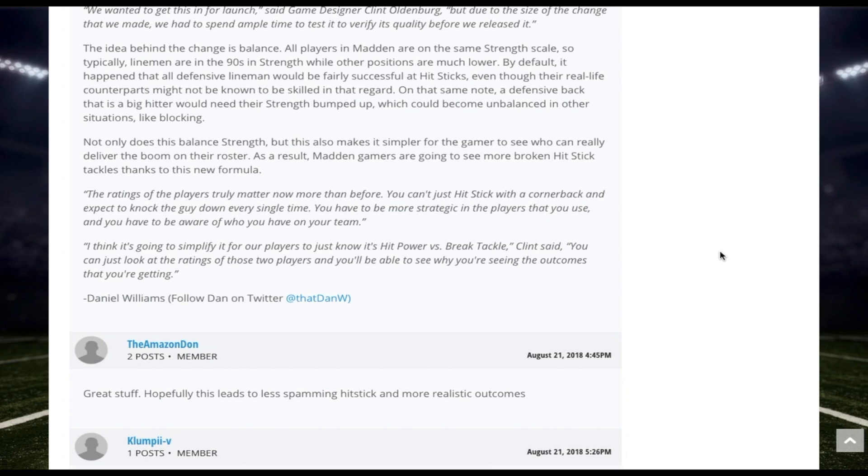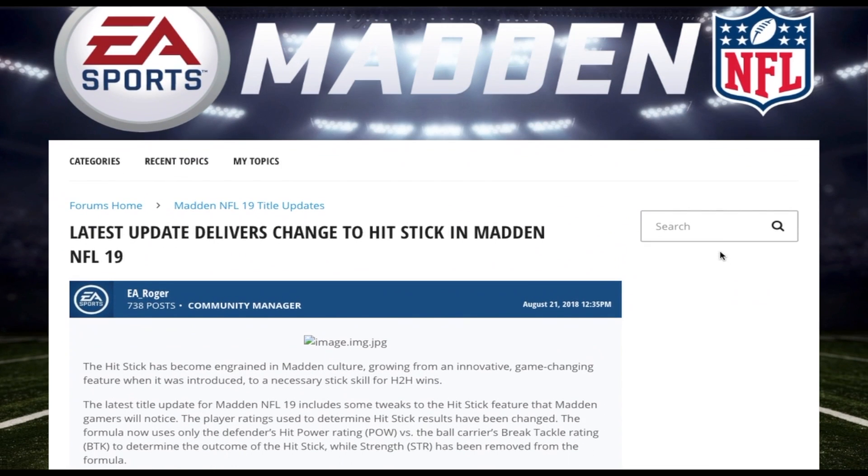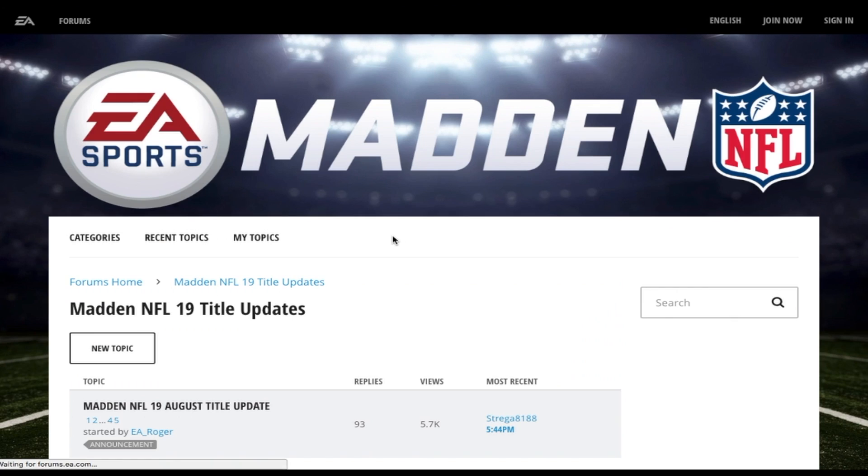As a result, Madden gamers are going to see more broken hit stick tackles thanks to this new formula. Here's another blurb: the ratings of the player truly matter now more than before. You can't just hit stick with the cornerback and expect to knock the guy down every time. You have to be more strategic with the players you use. As Clint said, you can just look at the ratings of the two players — it's hit power versus break tackle — and you'll be able to see why you're getting the outcomes that you're getting.